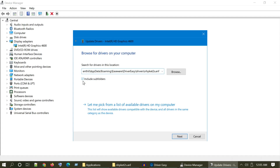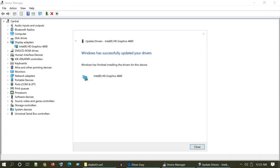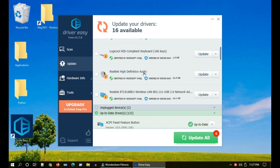Please select browse my computer for drivers and paste the path that we copied earlier. Ensure the checkbox is checked and select Next. After some time you should get a successfully updated screen. Please follow the same steps to upgrade your sound card drivers as well.